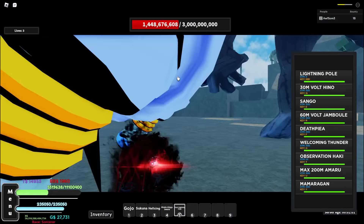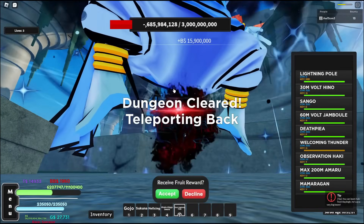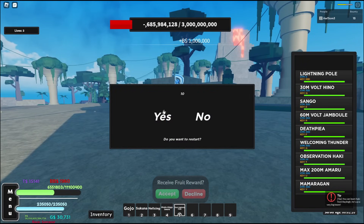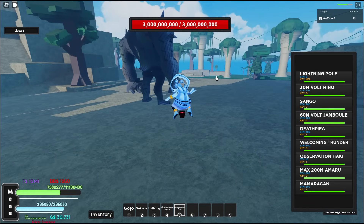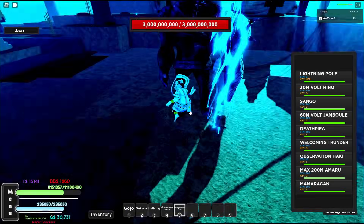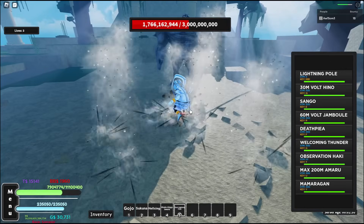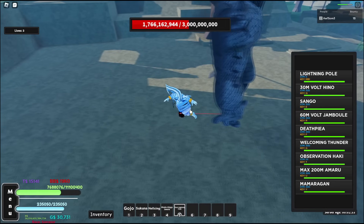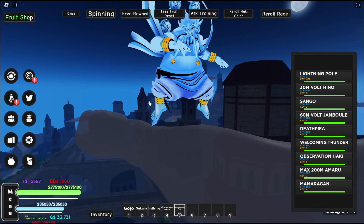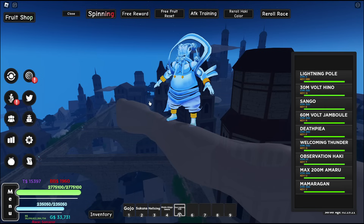Welcoming Thunder, the cutscene move, does two billion one hundred and thirty-four million damage. And the last attack on the list, the Mama Ragon — one billion two hundred and thirty-three million damage. Should you get this fruit? It's not better than Light v3 — Light v3 is still better for damage. Quake v3 still has the highest total damage.